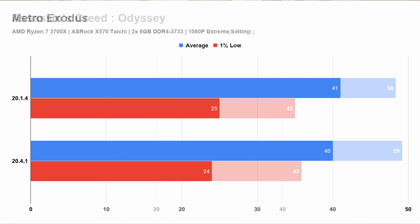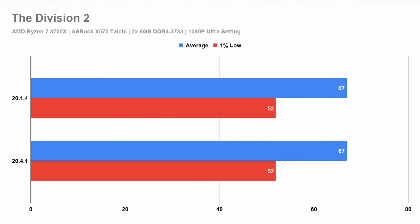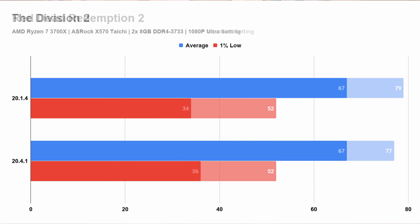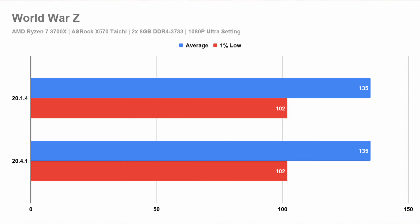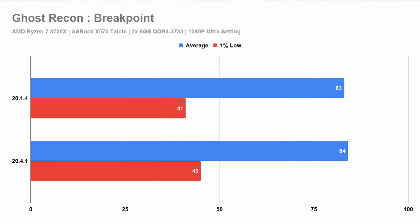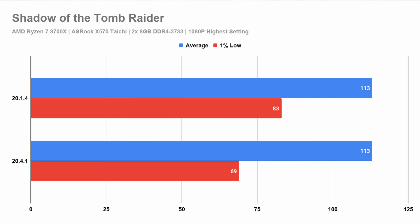Based on my test, some titles they remain pretty much the same. Then there are some titles where I see improvements. And there's only one title of which I tested, which is Shadow of the Tomb Raider, where I saw the average being the same, but the 1% and 0.1% lows are very much lower. The 0.1% is not here, but the 1% low is enough to tell you that something has changed.